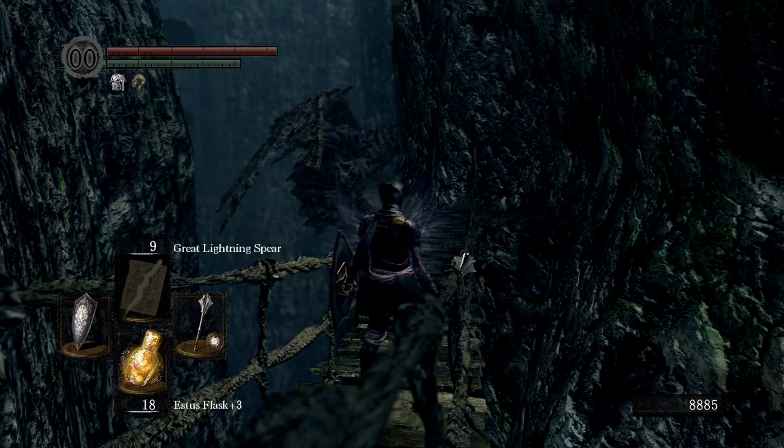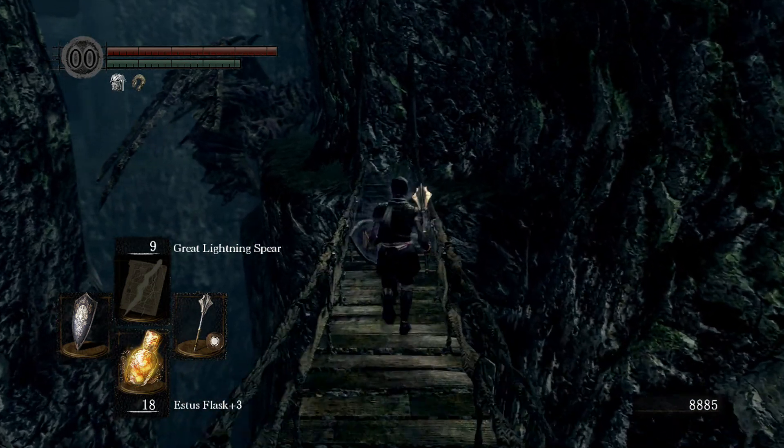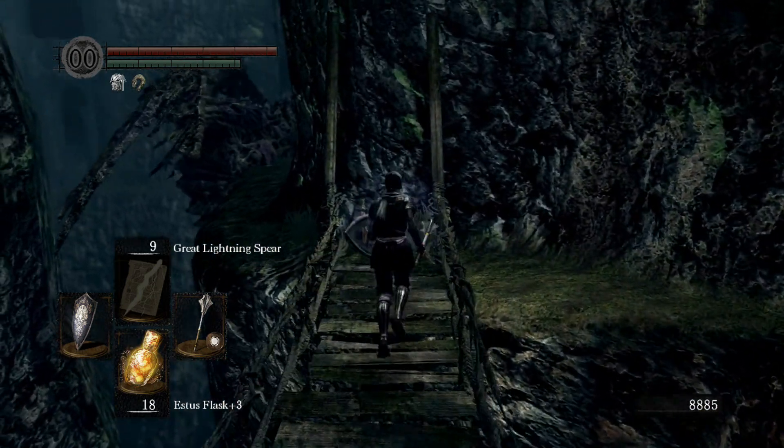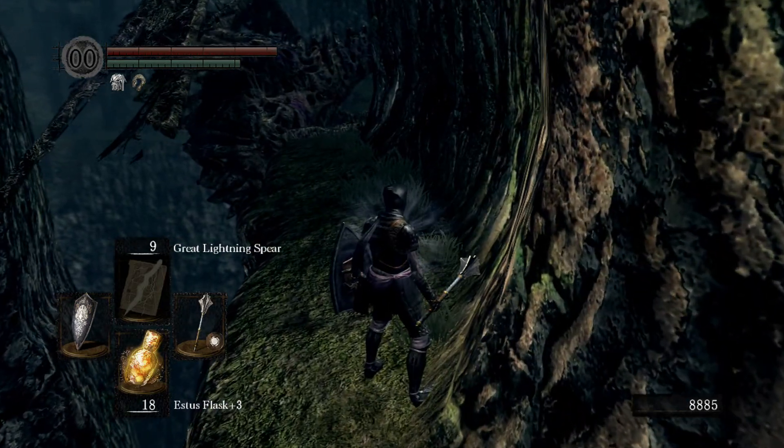Hello everyone, welcome back to Dark Souls. I was taking the long way back to the blacksmith to upgrade one of my weapons. We picked up a dark ember which we can use to upgrade one of our weapons — we have two plus five divine weapons, a mace and a longsword. We can upgrade one of them or both, but we're probably only going to do one. We could upgrade it to an occult weapon.